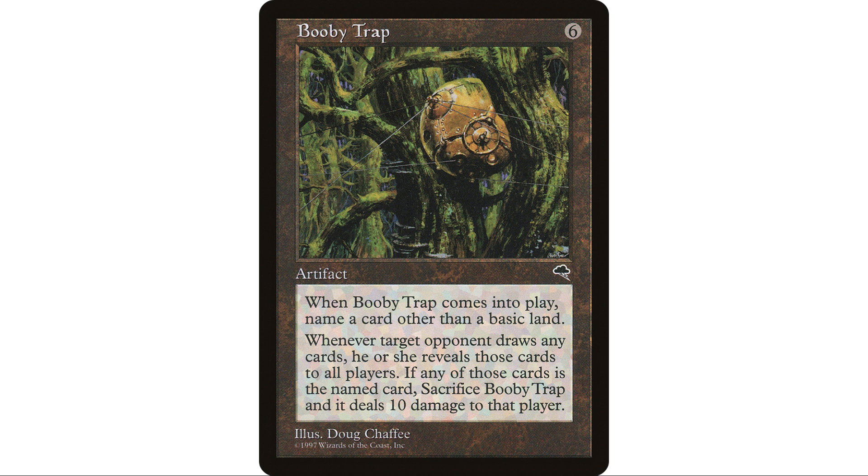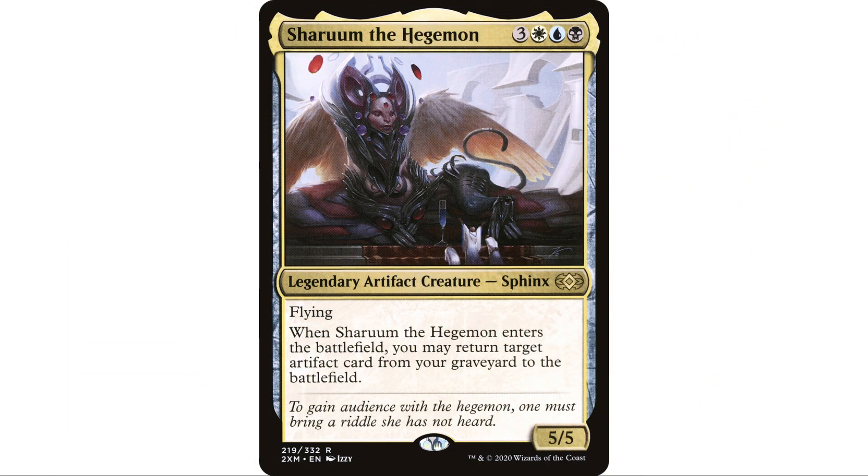What does Booby Trap do? It's a six-mana artifact. As it enters the battlefield, you name a card other than a basic land and choose an opponent. The chosen player reveals each card they draw. When they draw the named card, sacrifice Booby Trap — if you do, Booby Trap deals 10 damage to that player. Ten damage is a lot, but in Commander with 40 life it's more difficult to close out the game.